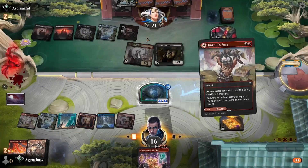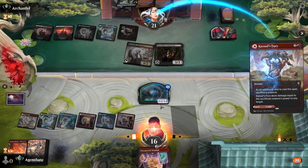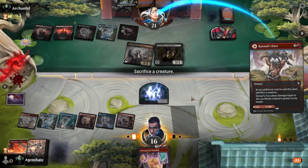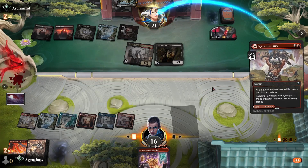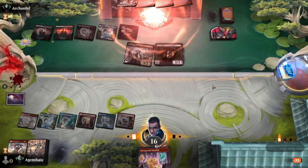And the combo assembles, guys — 44 power of Kazoom Furry! Kazoom! Wow, I wonder if we can do that in Historic, guys. Maybe I should try, but let's rank up for now — Diamond Tier 4.